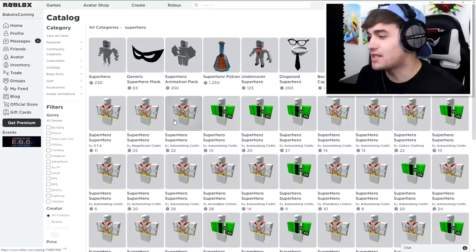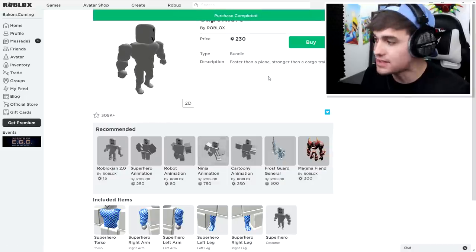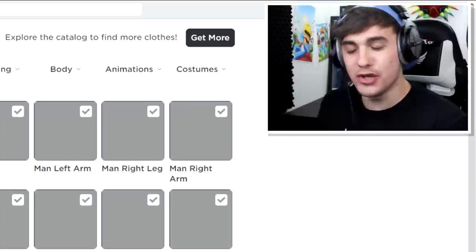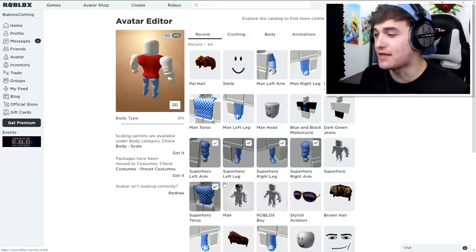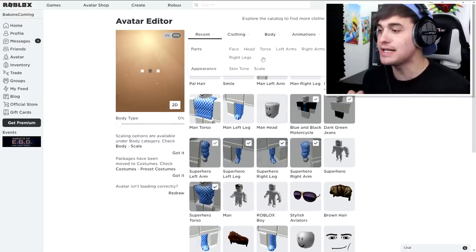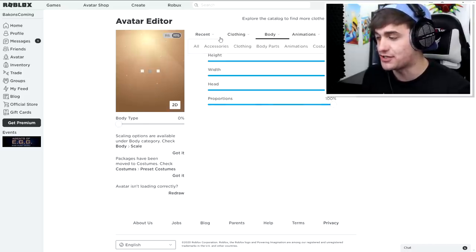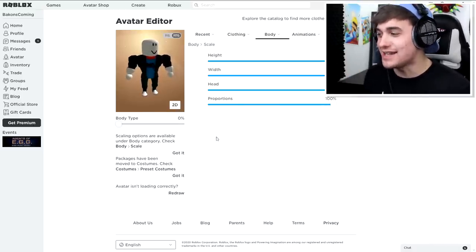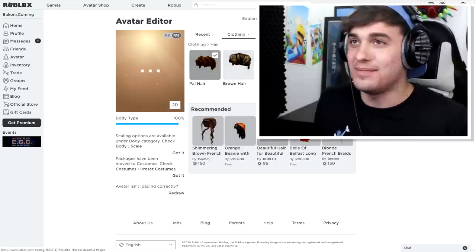Superhero catalog. I literally just equipped the body and now it has reset everything that I've done. So I just need to equip all the noob stuff again, just like this. But I also need to make him tall again. And once we've done that, we can then get on to the more important things. We've literally just equipped the superhero body now and for some reason he has literally lost his hair. So we need to come back and equip the Bacon hair that makes him Bacon.